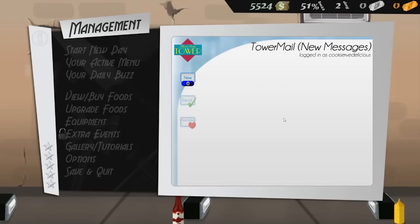Alright, well that was Cook, Serve, Delicious — probably the most stressful and intense game I've ever played in my entire life. I got it on Steam for like six pounds, it's definitely worth it. I've not even made it to one star yet — I only just started playing this — but by the looks of it there's lots of cool stuff to unlock, lots of cool progression. I'm sure your restaurant doesn't always have cracked walls, probably once you get to at least one star. There's all sorts of tutorials, extra events, coupon things — maybe they give you some magical chocolate bar.